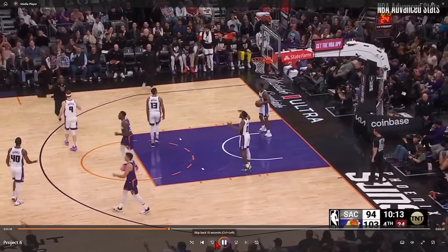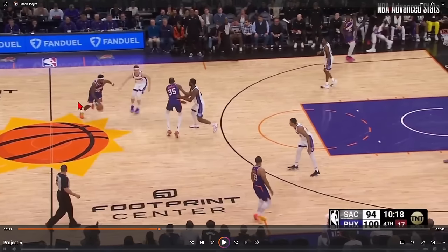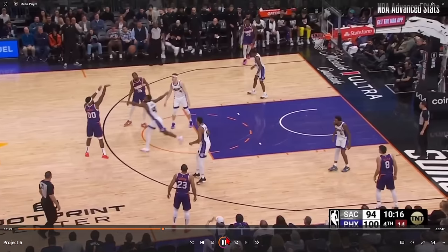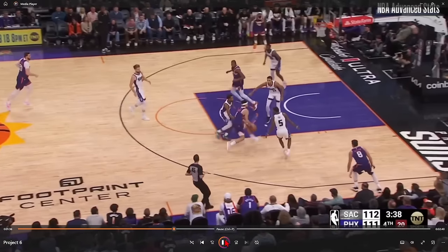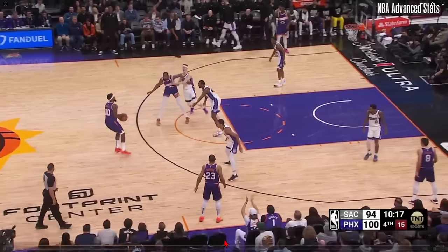Royce O'Neal hits a pull-up jumper off of a KD screen, operating as the ball handler and initiating the play. It's just a pick-and-roll with Kevin Durant. Harrison Barnes just doesn't step up on the shot and Royce O'Neal is going to pull up and knock it down. That's just a beautiful little thing to have in your offense. If they're not going to respect Royce O'Neal, he's going to take that three, especially when you have guys like KD and Book who really like posting on those elbows. That play is going to be open if teams are dropping against Royce, and if teams are dropping, it even opens up the possibility for Kevin Durant to slip the screen and be wide open in the paint.